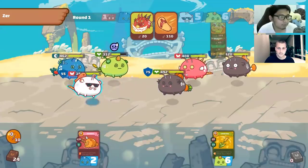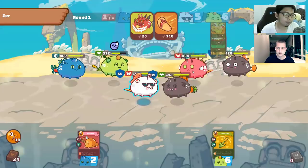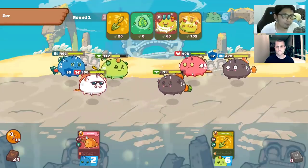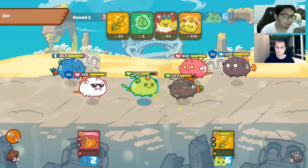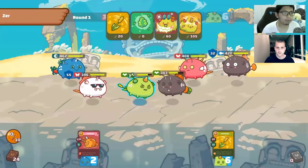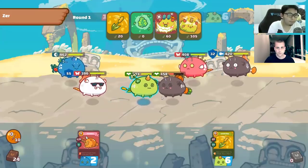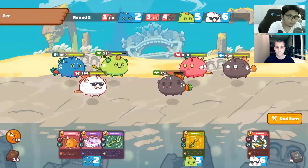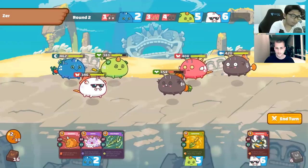He plays all of his energy and also used a Nemo, so he's going to go back to four and he also got Carrot. We get a really nice round there — cards, damage, the tank is below half HP, and we're still pretty healthy. Happy with how that went down.